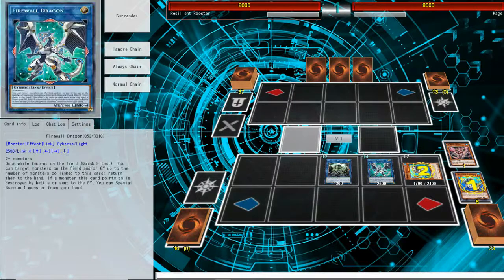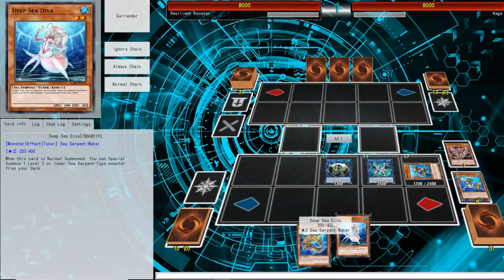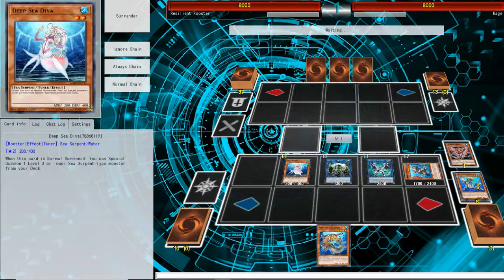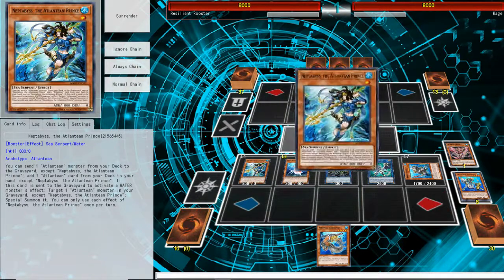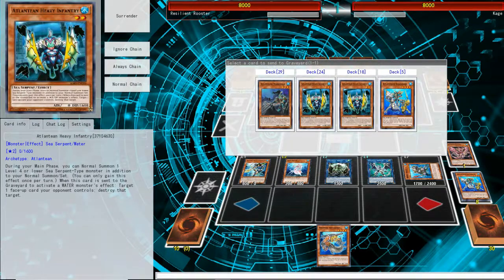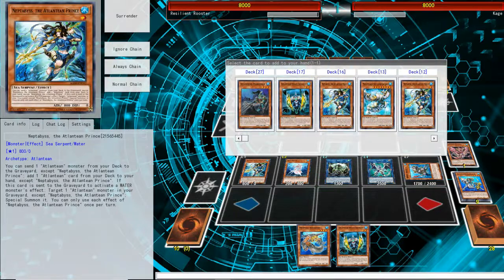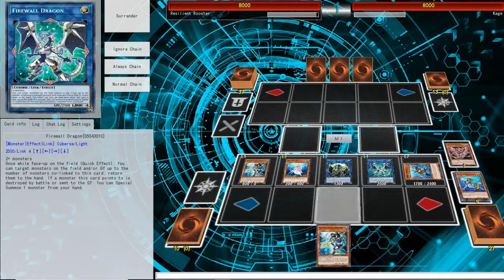With Abysseus we're going to search the Spike, and with the Dragoon we're going to search the Deep Sea Diva. We're able to normal summon the Diva, and with Diva we're able to get the Prince on the field. We're going to use Prince's effect to send our Dragoons to the grave to search any card. And we're going to use the 3rd search to get the Prince — this one does matter because it allows us to do something cool.